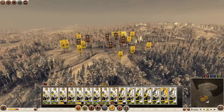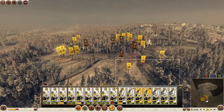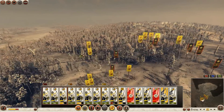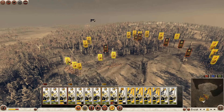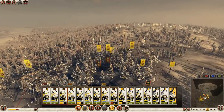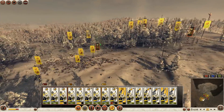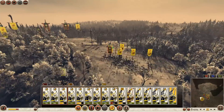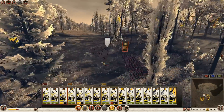My opponent realizes he's gonna die if he stands there and does nothing, and he starts to chase my horse archers with his pikemen. But it's not really possible to catch them if the player with cavalry plays well. This unit is wavering too.